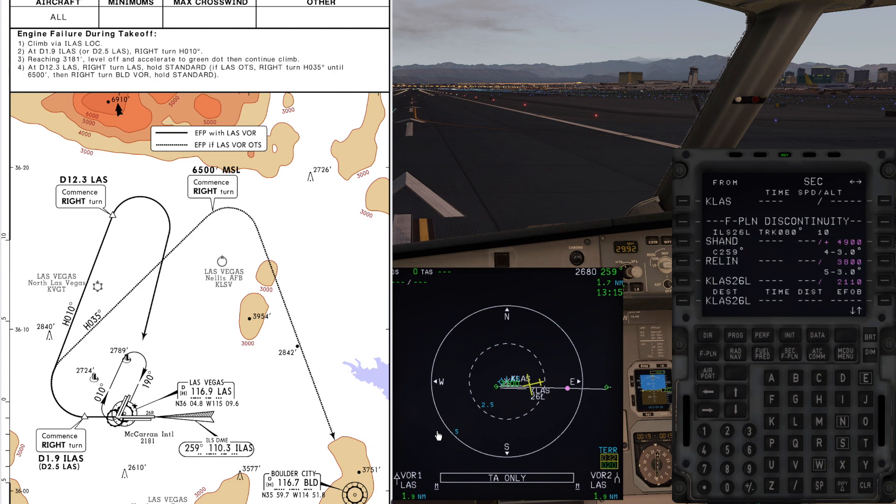The chart shows a right turn heading 010 to 12.3 nautical miles, then a right turn back to the airport — in this case direct to Las Vegas VOR. We can program this pictorially in our secondary flight plan to help gain situational awareness in a situation like this.